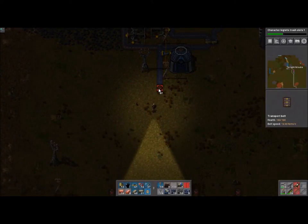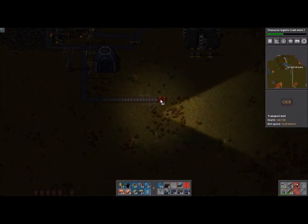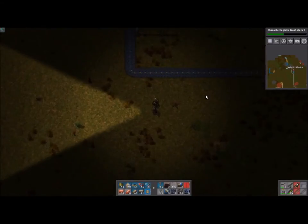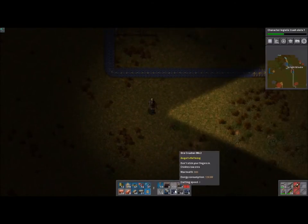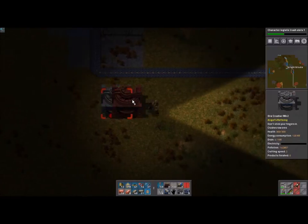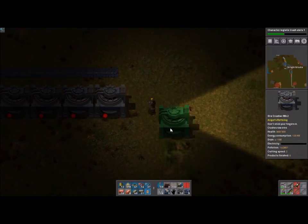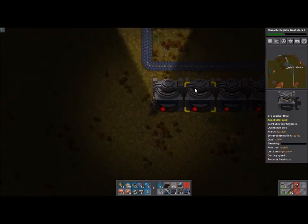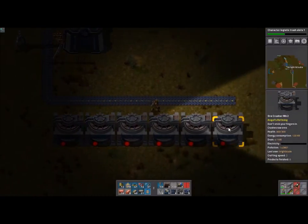Mainly what we wanna do is start building a layout where we can actually do these properly. This thing's actually full, and that's the way I wanted it — I wanted it full. We're just gonna put one on there so if we take any out, we've still got enough to put stuff back in. I think I want six of these — one, two, three, four, five, six. Yeah.